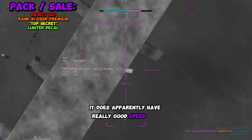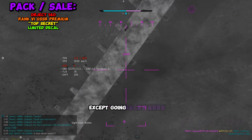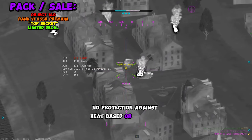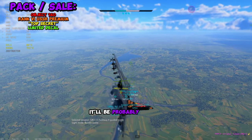It apparently has really good speed and decent maneuverability except going backwards, really good angled armor plates, but basically no protection against heat-based or chemical-based shells. It'll probably be placed around 8.3.